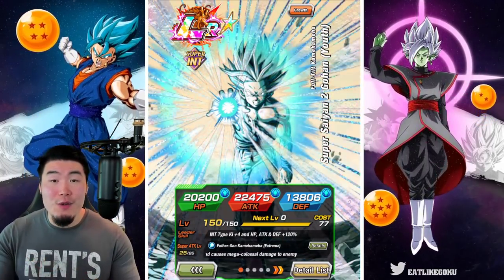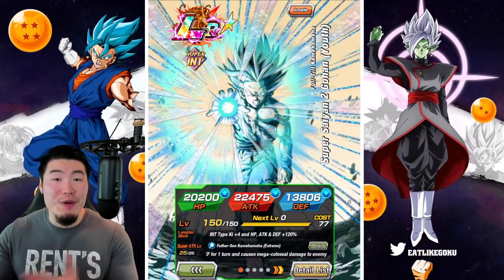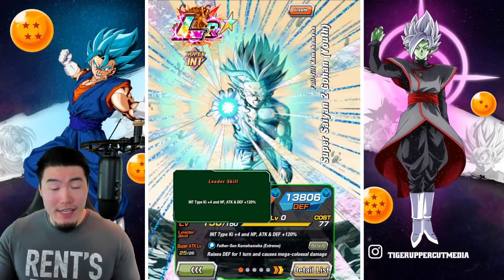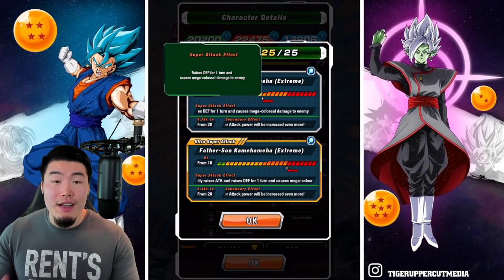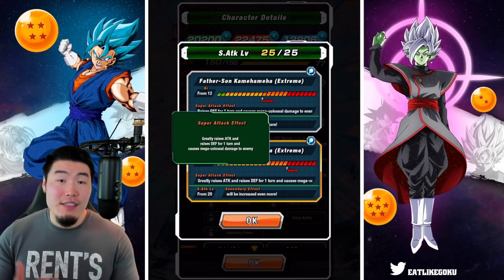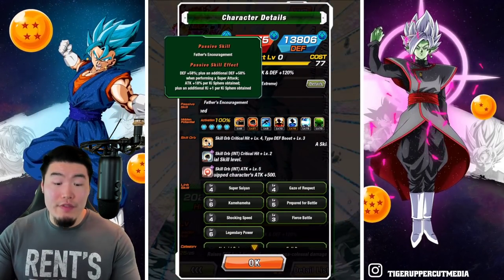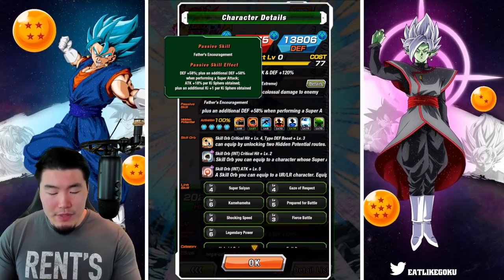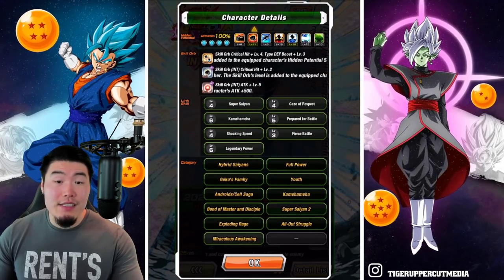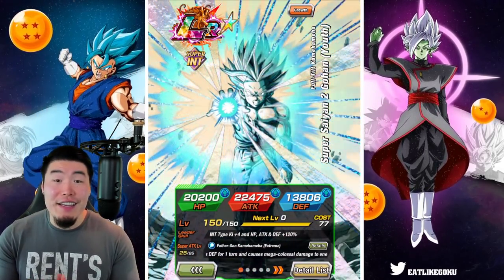Before we get into the showcase, I do want to quickly go over his details — feel free to skip ahead about 30 seconds to a minute if you already know what he does. Starting with his leader skill: it's INT type, K plus 4, HP, attack and defense plus 120%. His 12K super attack raises defense for 1 turn and causes mega colossal damage. His 18K super greatly raises attack and raises defense for 1 turn and causes mega colossal damage. His passive is defense plus 58%, plus an additional defense plus 58% when performing a super attack. Attack plus 18% per key sphere obtained, plus an additional key plus 1 per key sphere obtained. His links are about halfway leveled up but not really close to maxed out.